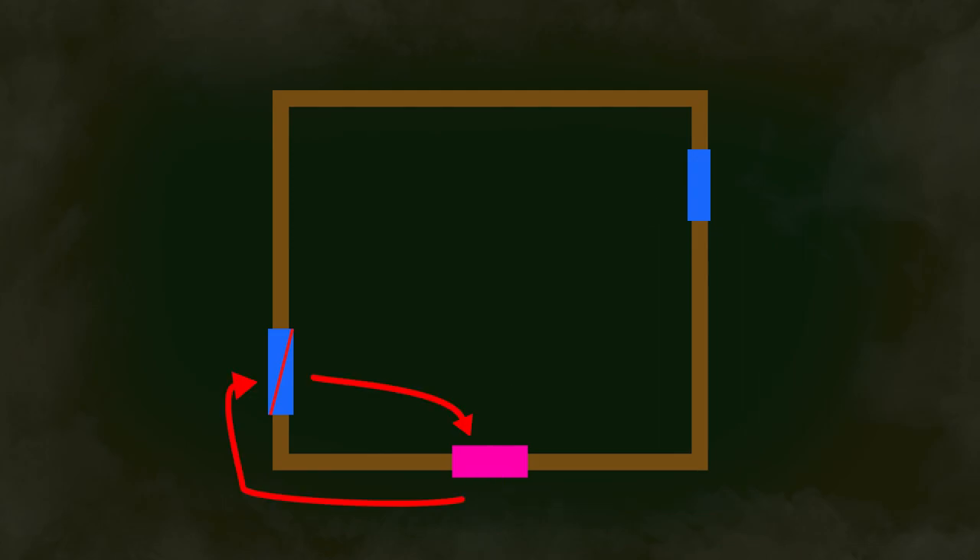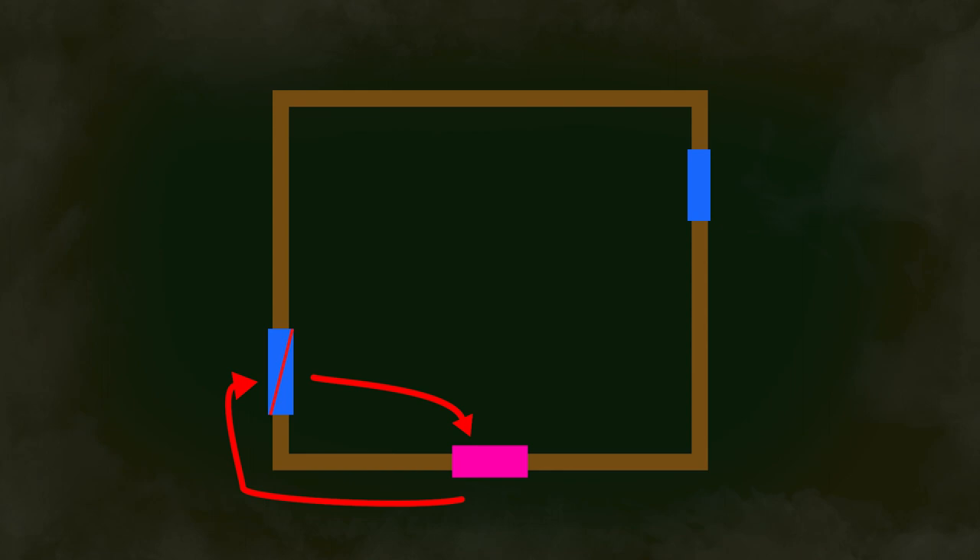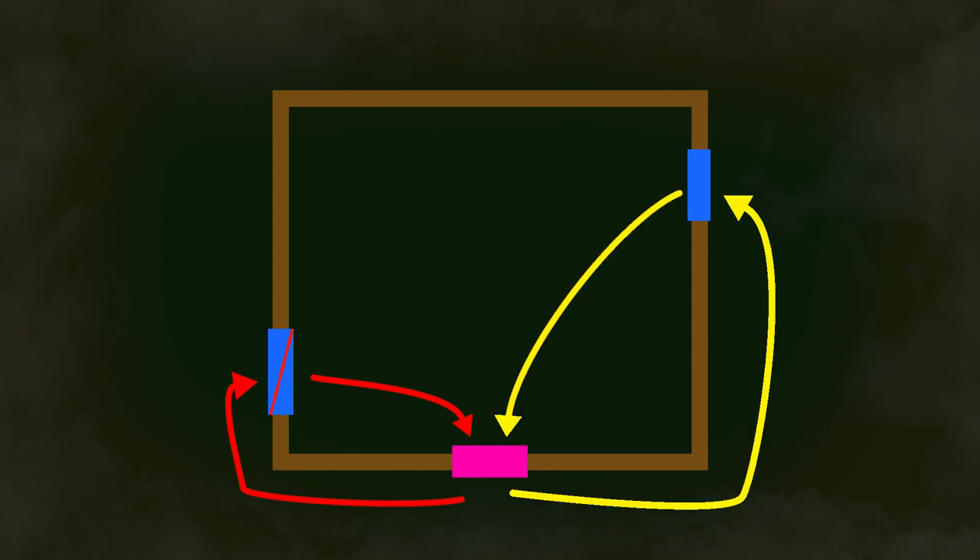Next up is the short window loop. In itself, this is a pretty unsafe loop because if you try and vault it three times in a row, there's a high likelihood you're going to take a hit. It also buys a lot less time than taking the medium or long loop, and if there's a generator in the middle of the shack, getting a fast vault can be tricky. The best thing about the short loop is comboing it with other loops — going from the short loop to the medium loop and doing a figure eight is pretty strong and can waste a lot of the killer's time.